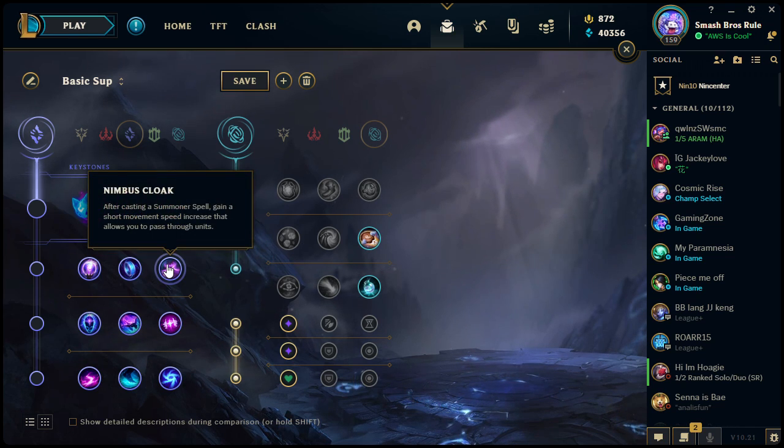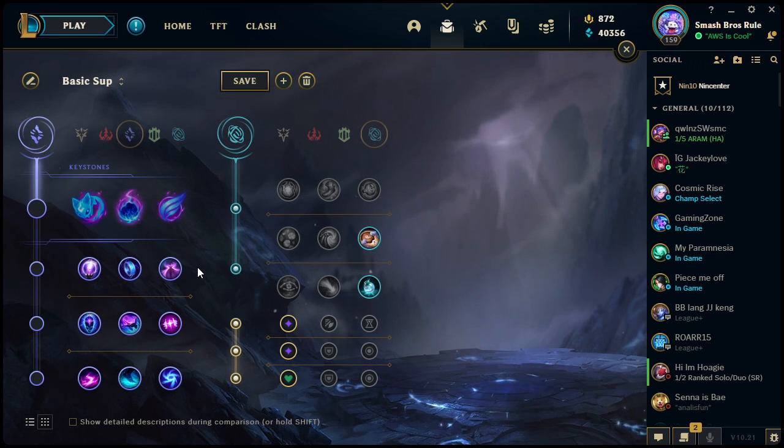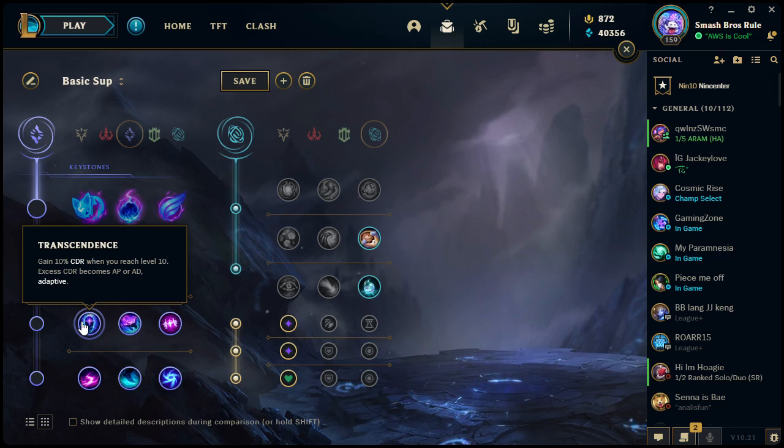Nimbus Cloak: after casting a summoner spell, get a short burst of movement speed and you can pass through units. Good for champions who are going to flash in on somebody. One champion that comes to mind is Shen — you'd take this in your secondary tree. If you flash in, use your Q for a movement speed boost plus Nimbus Cloak, you can catch up to somebody and pull them back before using your ultimate. It can be used offensively or defensively.